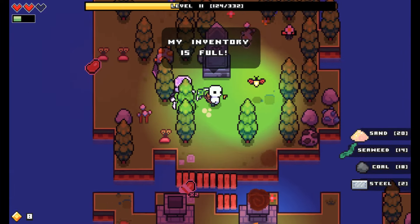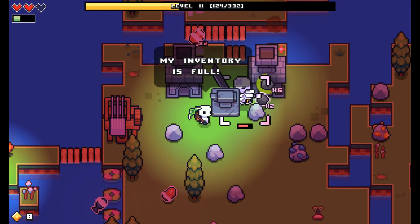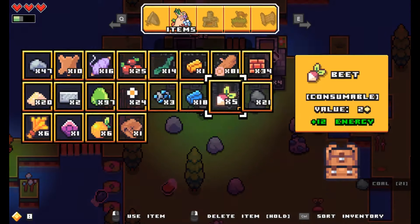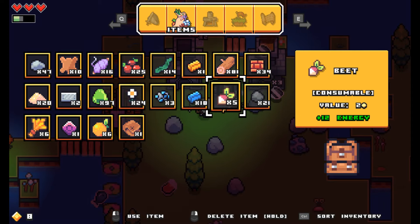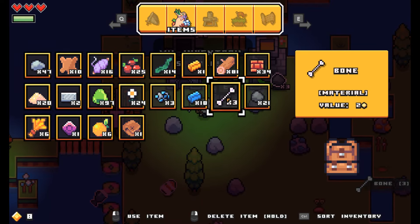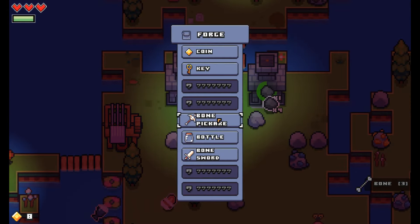Gold, gold, gold, gold. Oh my God, what is that? Maybe they still drop bones — give me bones. Yes! My inventory is full. What is the least helpful thing? There's one left — goodbye, beet. Bones. Nice. Bone. Should I get a sword or a pickaxe? I need four of those.